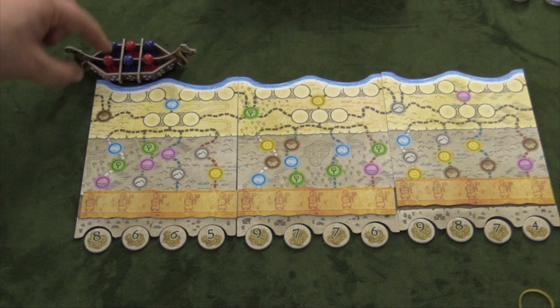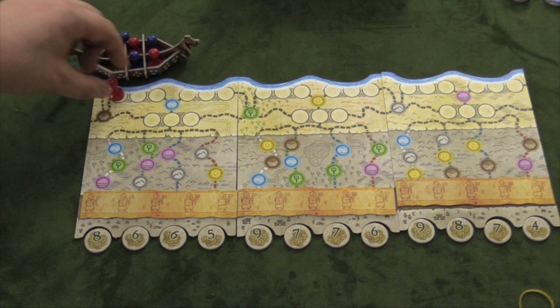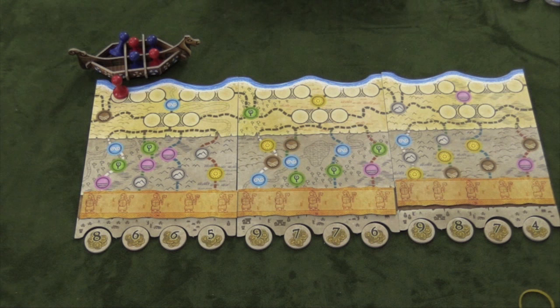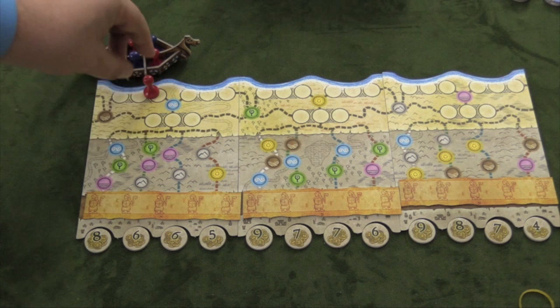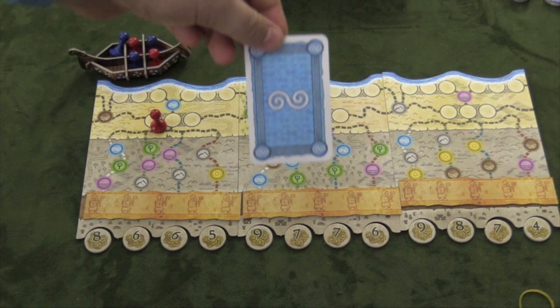Each of these guys is a raiding party. An action can be to get out of the boat — that's one action. An action can also be to move from the boat to another spot on the beach. You can also get back on the boat, or move to the hinterlands. When you move to one of these places, you have to pay a card that matches it — you discard that card from your hand to move there.